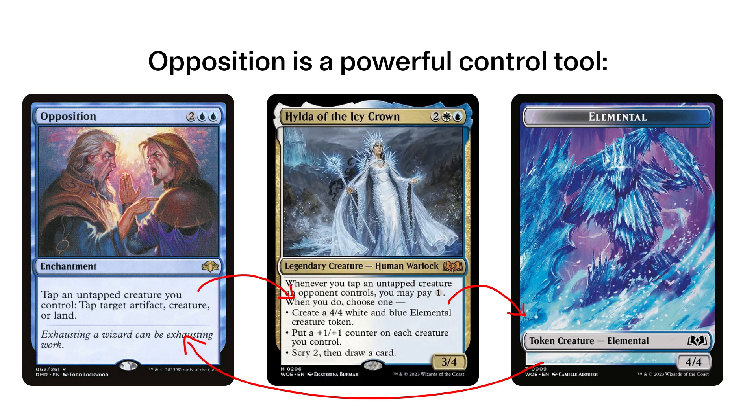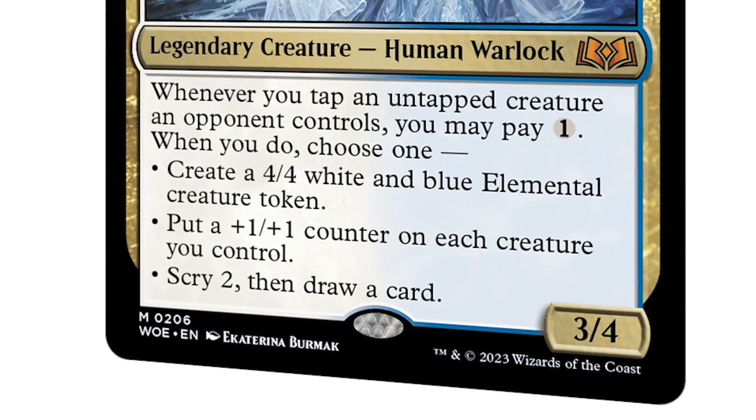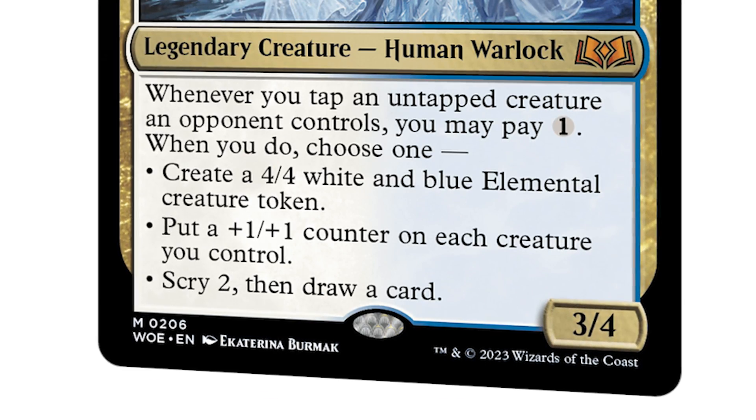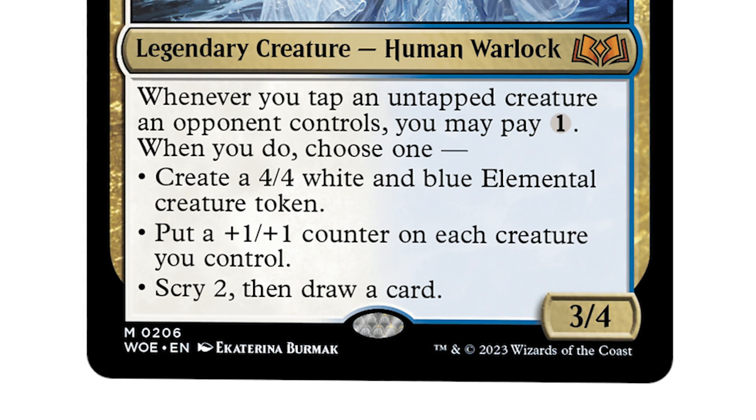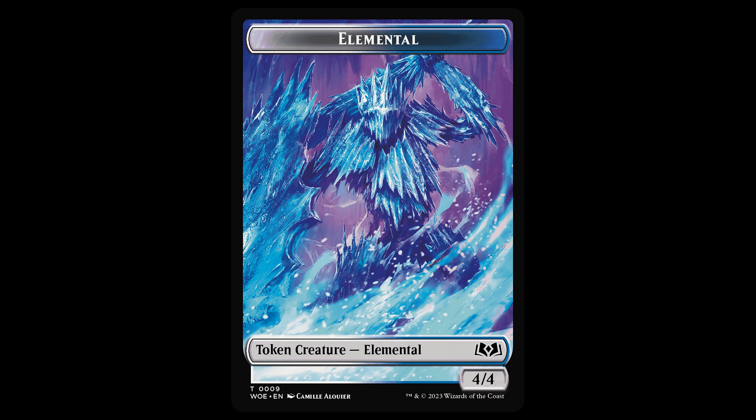An extremely powerful enchantment in this deck is Opposition, where we can turn not only Hilda but the elementals we create as ways to tap down our opponent's creatures to get more Hilda triggers, but also their lands on their upkeep to basically skip their turn. Knowing how much we can accomplish now with just one mana from Hilda's trigger, I really want to attack our opponent's mana sources. Gotta make those elementals count.